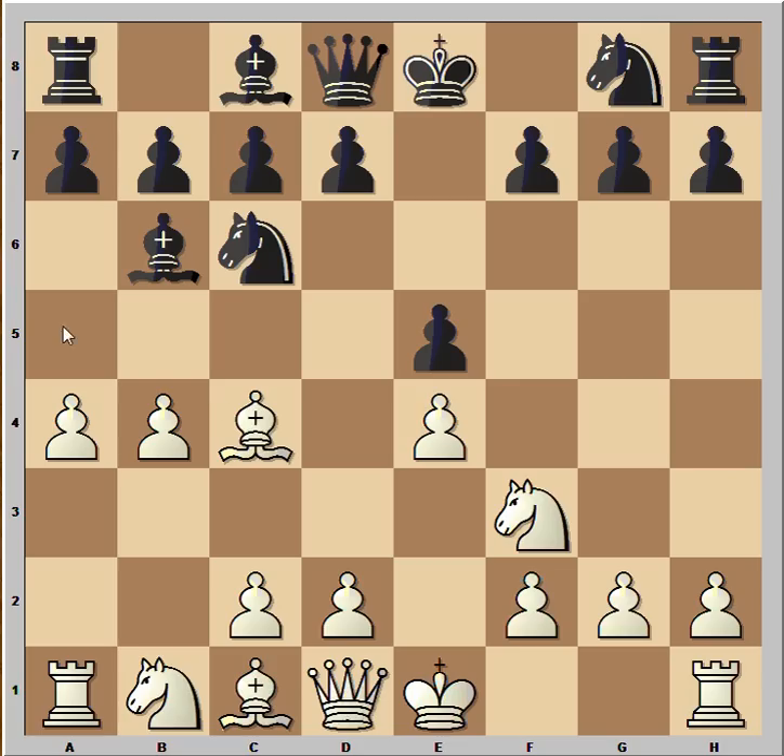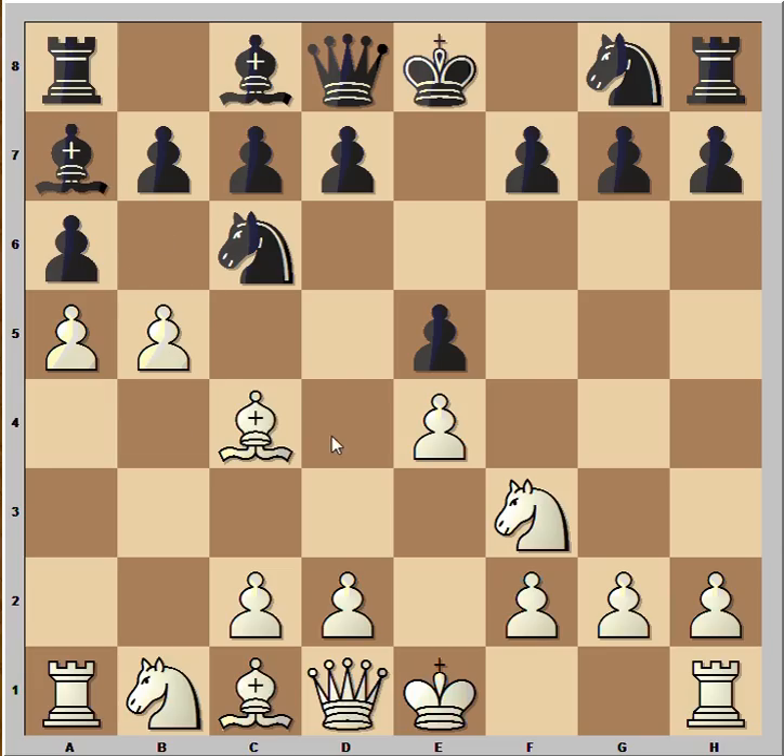a4 was played. The idea is to play a5 and trap the bishop, that's why black played a6. a5 was played, bishop is under attack, so bishop goes to a7. Then b5, a takes b, and bishop takes on b5. This looks like Ruy Lopez a little bit, doesn't it?